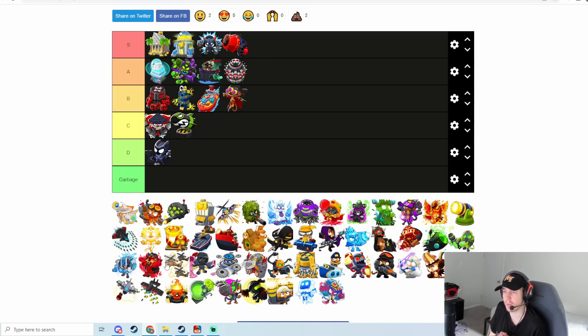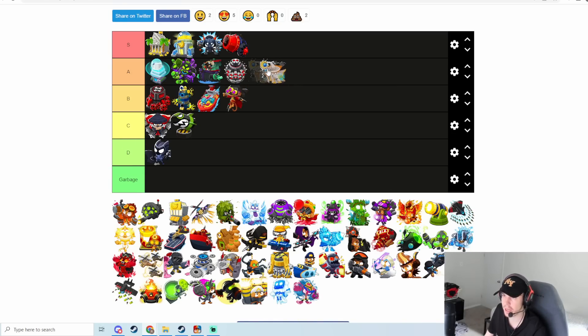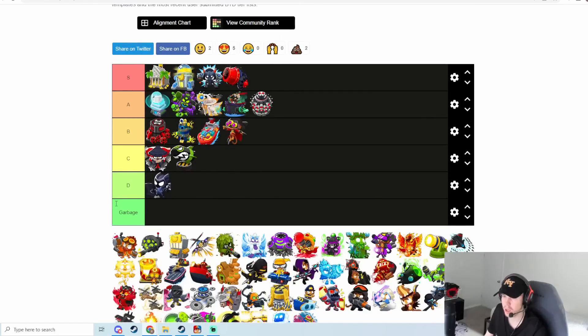Archmage used to be garbage — in my previous list I probably put it very low — but they have buffed it time after time again, adding more DDT damage, more damage, and increasing fire rate. This guy's been buffed a lot, and now he's actually pretty solid — really good at defending DDTs — and he's one of the reasons why Wizard is one of the best towers in the game right now. I'm probably putting him in A tier.